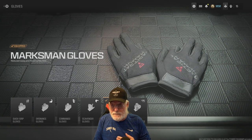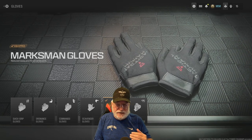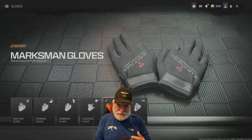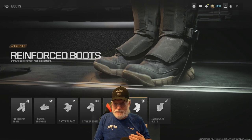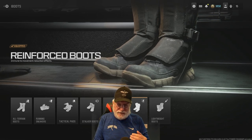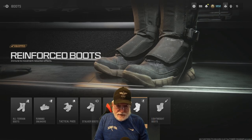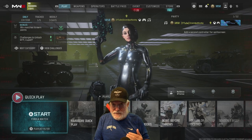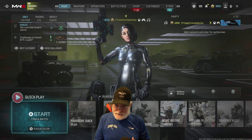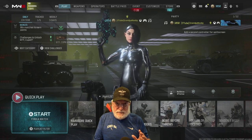Marksman gloves are almost a must — they reduce sway and flinch. Remember, with no stock, we're going to have a lot of flinch. I use the reinforced boots because they make me immune to those movement reduction effects. Let's take this best-configuration Stalker onto the field of honor and see how it does for Grandpa — and what it does to his increasingly annoyed enemies.